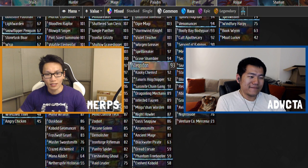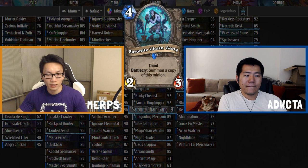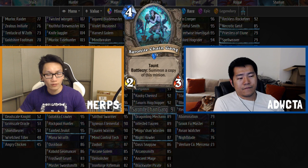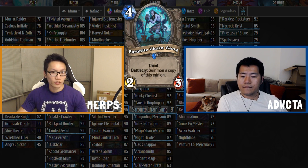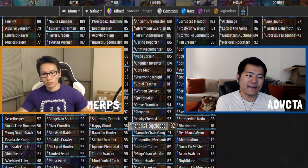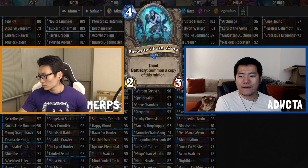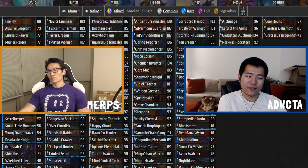Sauronite Chain Gang is a four mana 2/3 taunt with battlecry: summon a copy of this minion. We've seen similar cards in Feral Spirit and Infested Tauren. Split bodies with taunt can be useful sometimes, but it's pretty weak and can easily be dominated. I want to look at this card again because I initially thought it'd be around where Grim Necromancer is — two threes aren't particularly great at four mana. It might go up; I have my eye on it.